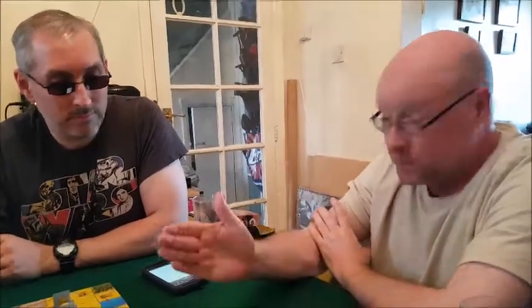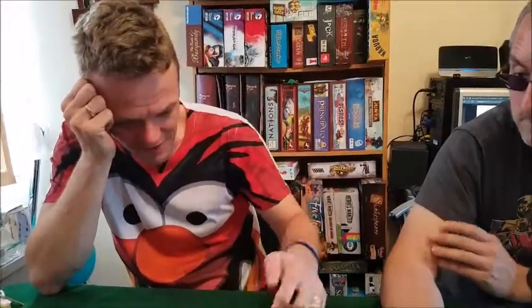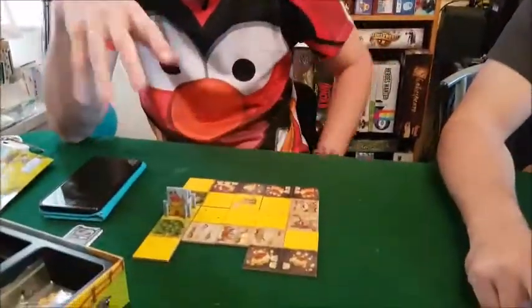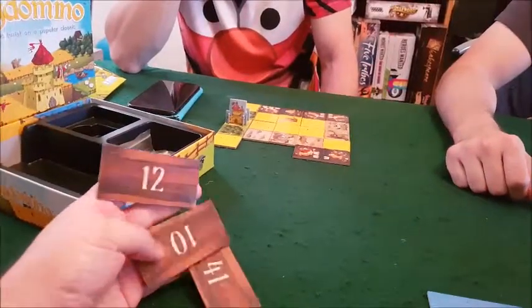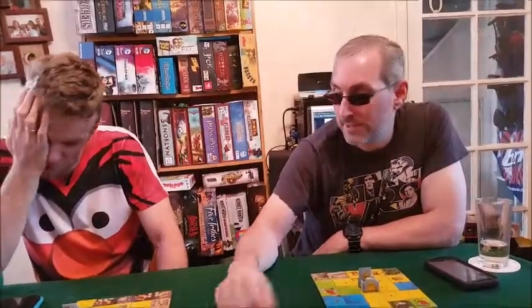Sometimes there are no good choices for anyone so the forced build gets dictated by what's left. I think the tile drafting mechanic is really clever — I don't know how they figured out that the tiles come out in that order and remain so balanced. Generally the higher the number, the better the tile, but then you're more likely to go last in the next round.